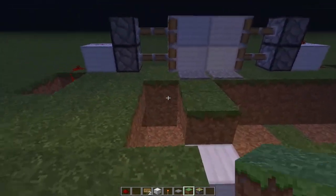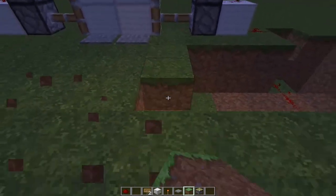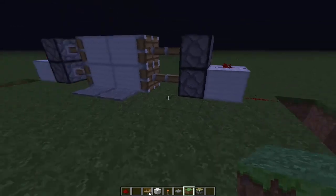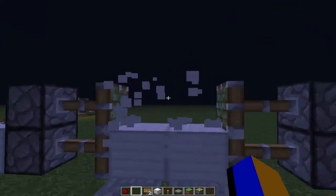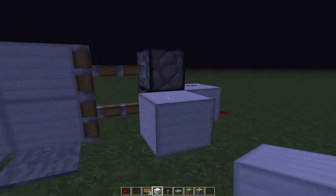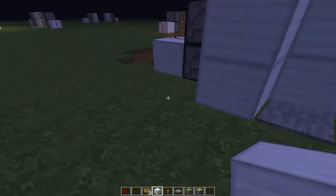I'm just using grass because I'm in creative mode. The good thing about this is it's really handy to just step on a pressure plate instead of just punching it. You can cover up the pistons — whatever you want.